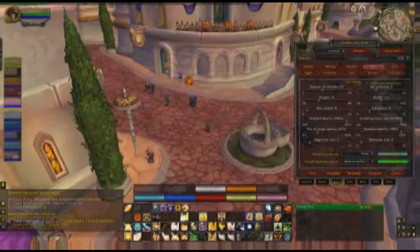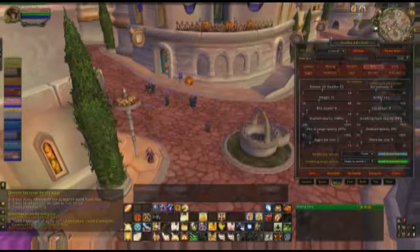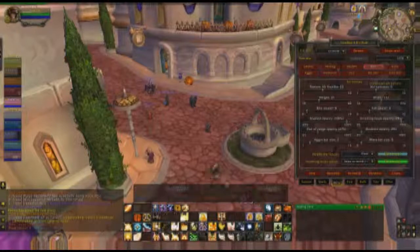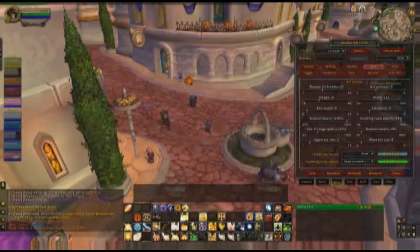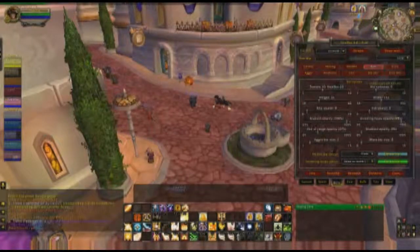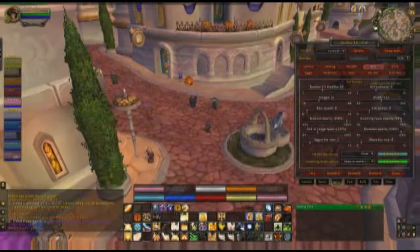Disabled — I keep that at 100 just because I like to have all my bars able to be seen. You can set it to zero if you want, so that unless they are active — and active also means they are taking damage — they will not be shown.